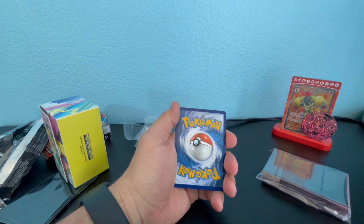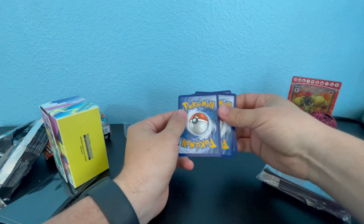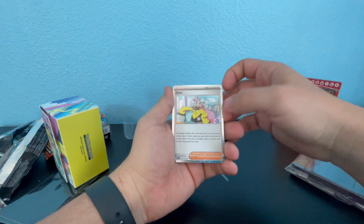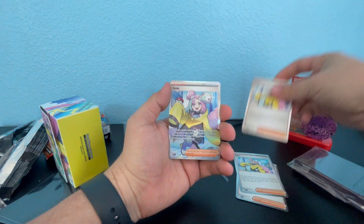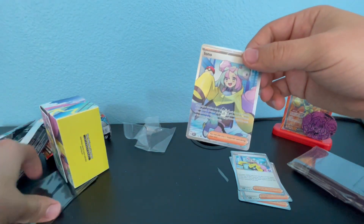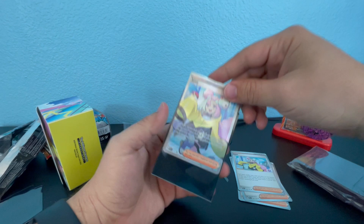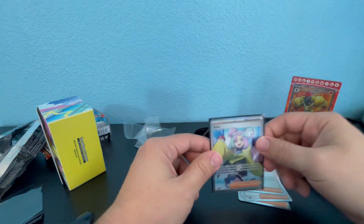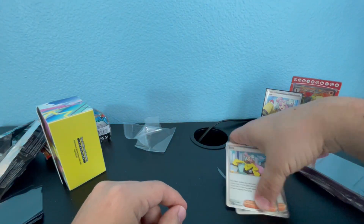We got the code cards. I might actually buy another milk box because these cards are pretty cool. We got several promo cards — I'm not putting these in a deck right now. I'm going to put this right here next to the Armourouge EX.